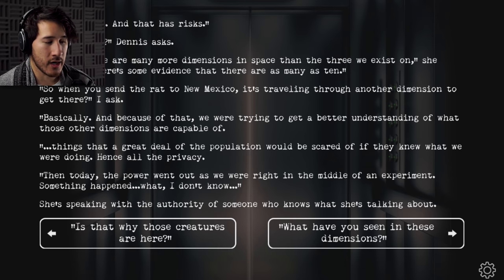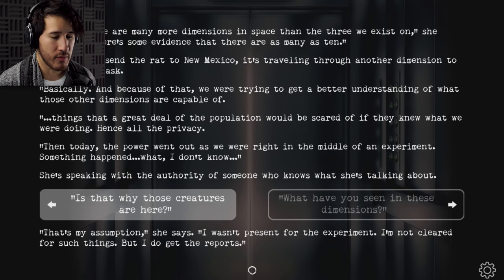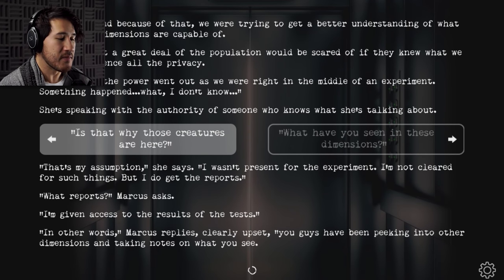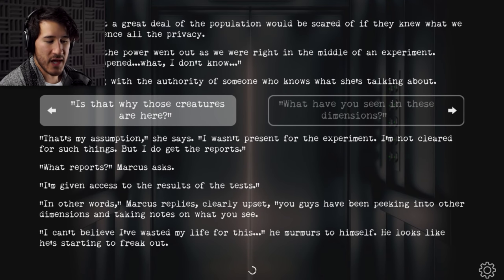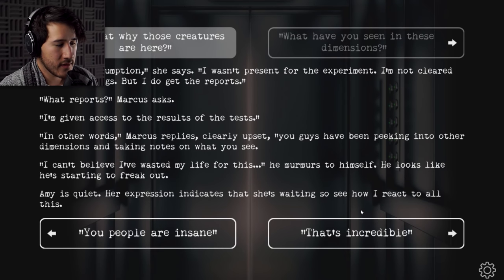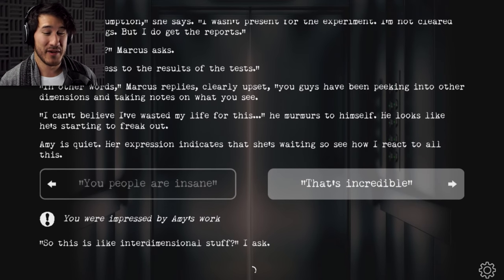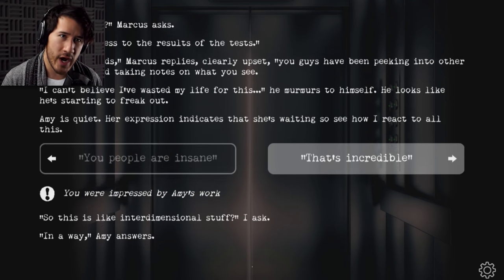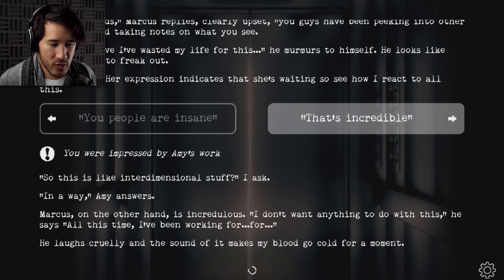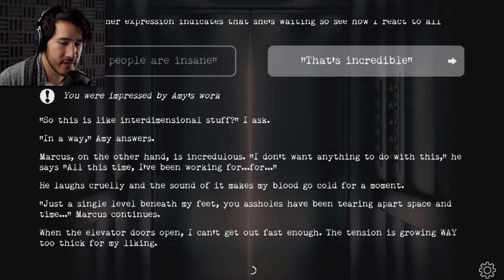'What reports?' Marcus asks. 'I'm given access to the results of the test.' 'In other words,' Marcus replies, clearly upset, 'you guys have been peeking into other dimensions and taking notes on what you see.' 'I can't believe that I've wasted my life for this,' he murmurs to himself. He looks like he's starting to freak out. Amy's quiet — her expression indicates she's waiting to see how I react to all this. Honestly, that's incredible — legitimately groundbreaking science. So this is interdimensional stuff. 'In a way,' Amy answers. Marcus, on the other hand, is incredulous. 'I don't want anything to do with this. Just a single level beneath my feet, you've been tearing apart space and time.' When the elevator doors open, I can't get out fast enough — the tension is growing way too thick for my liking.